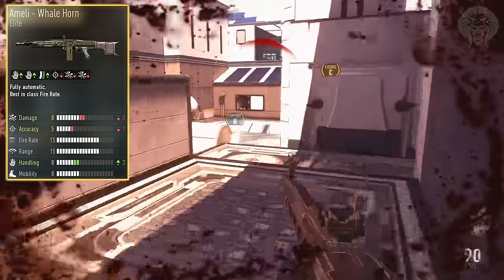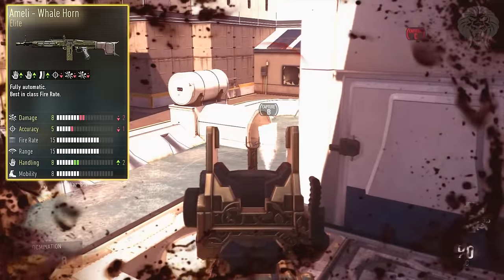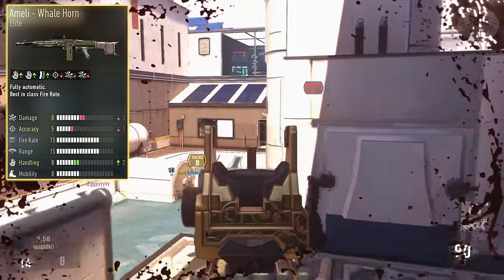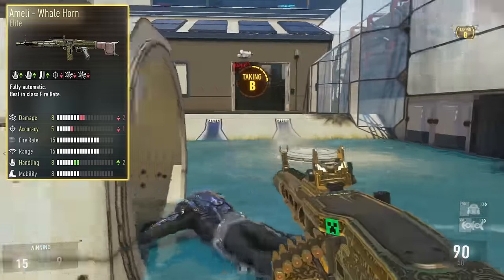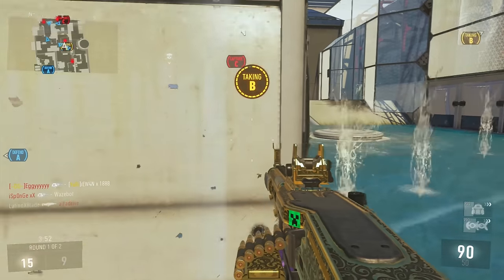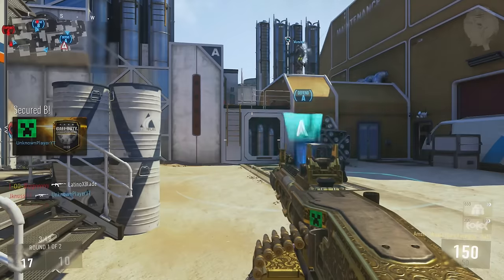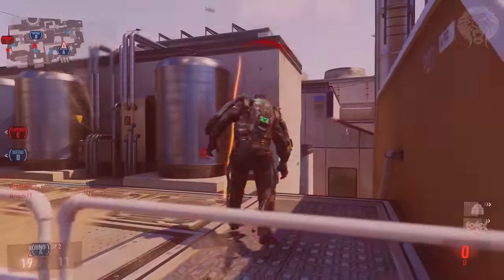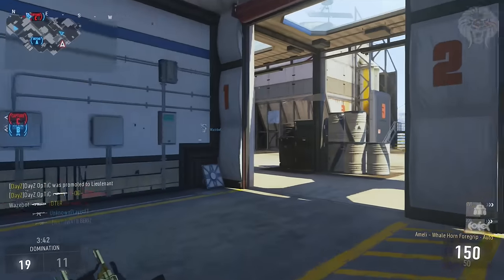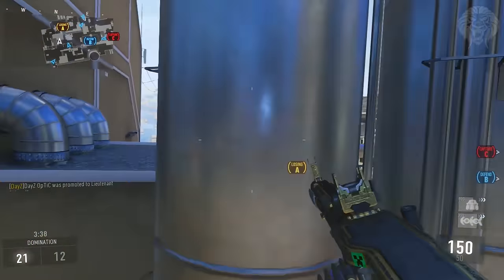I would probably recommend the original Ameli over this and I would definitely not aspire to get this weapon. It's got minus two for damage, which you might think at first is very bad, but it's actually not — it doesn't add any more shots to kill. Even at its very longest range with the minus two damage, it still does 25 damage per bullet, which is still a four-shot kill. It's going to be three to four shots to kill, so surprisingly it just managed to stay in that four-shot kill range.